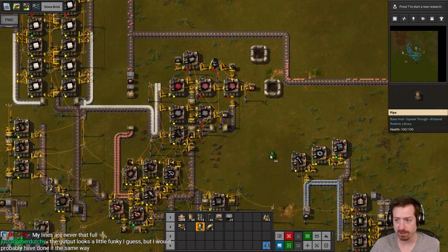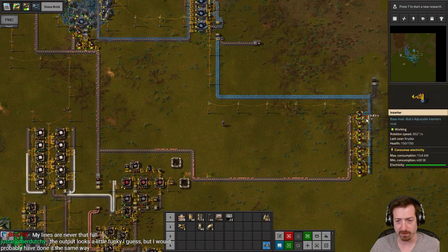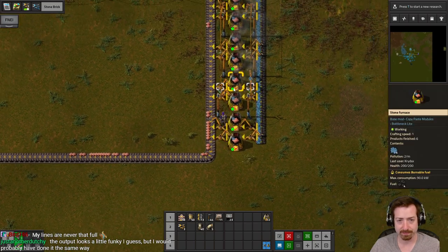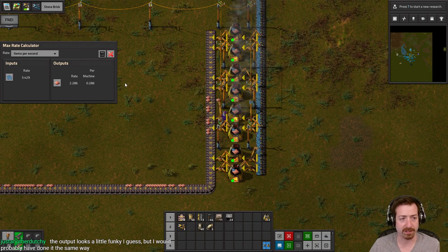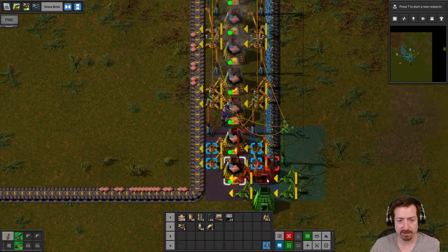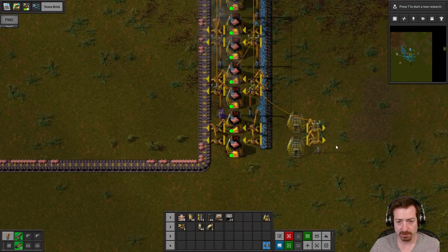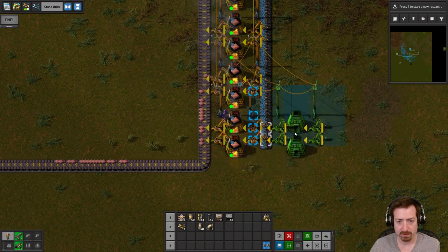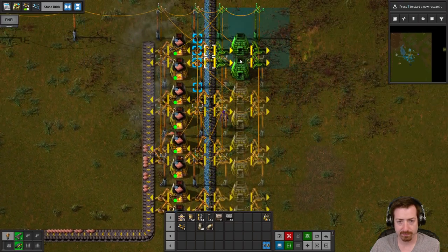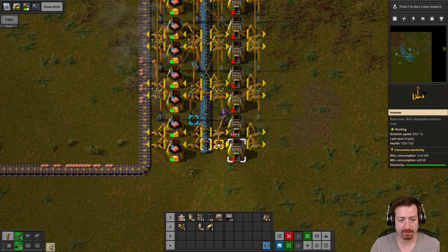I'll remember not to build there. The reason the lines are full is just because I wasn't using it — it just got backed up. Once this empties out it won't be full. Although I don't actually have enough furnaces to empty the line — they're only doing three and a half per second. So I need to copy this a bunch more times and do it in two directions. I need so many inserters — I need to automate these.